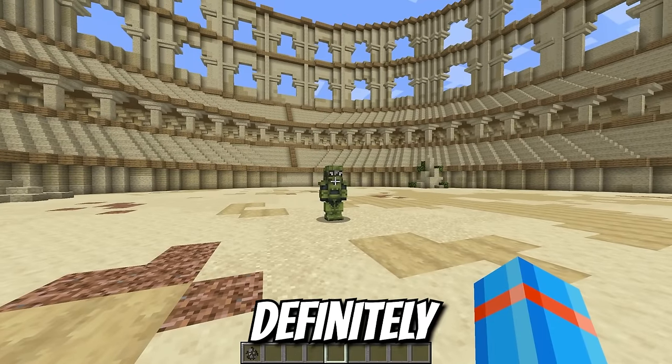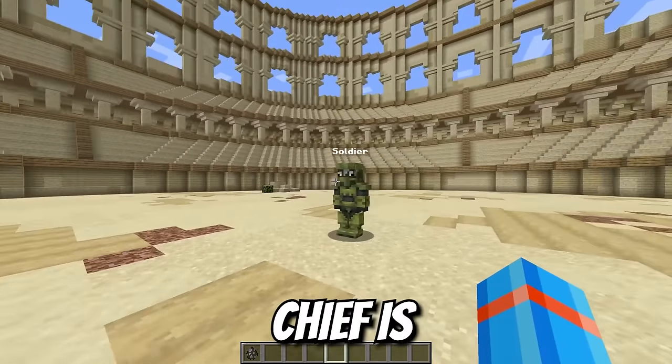Then pull the armor all around this cow and leave the visor wide open. For a soldier, we definitely have to put him inside of a coliseum. And Master Chief is looking intense.